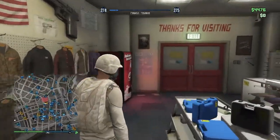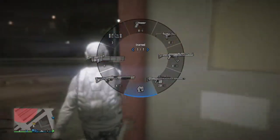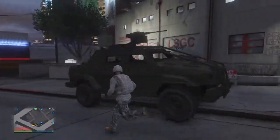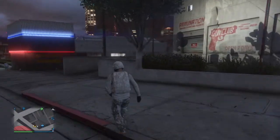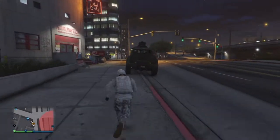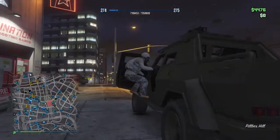Alright, so we have just enough supplies — three stickies, two proximities. Let's create another one of these. This will probably end the Insurgent Pickup. This thing's pretty well armored if it can survive that.